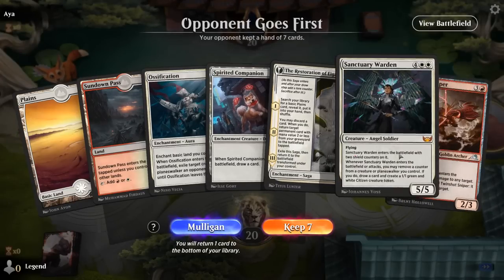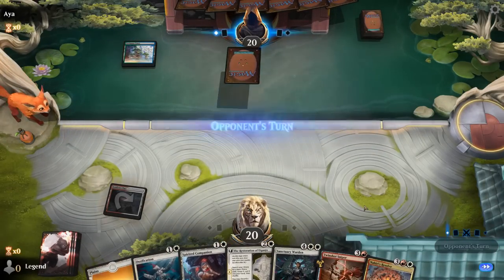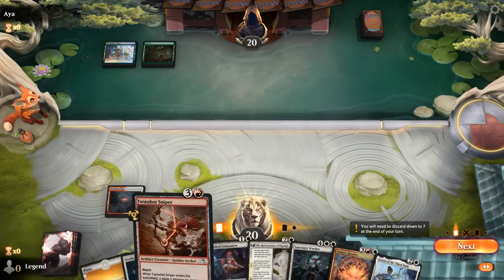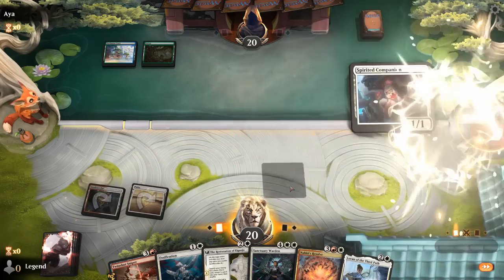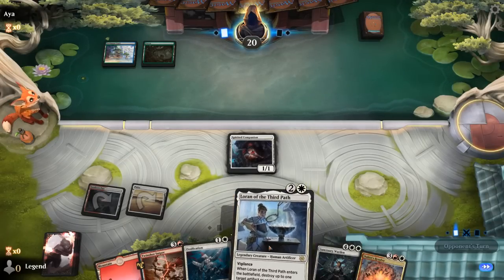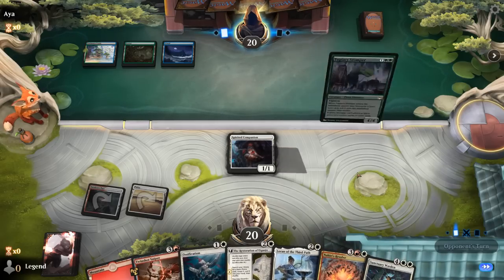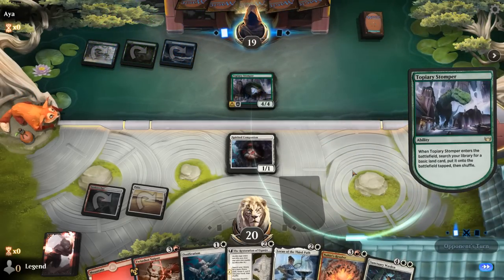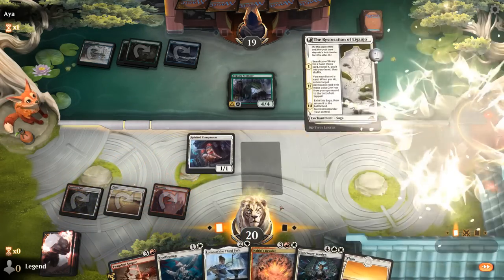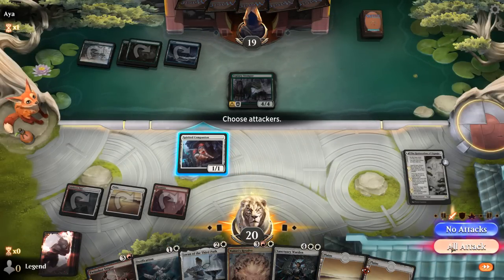We're on the draw with a decent hand — Companion into hopefully Restoration, with bit of early interaction from Ossification and Sniper. Just need to hit the third land drop. Opponent's blue-green, and we've got a nice late game with Nahiri's Resolve and Sanctuary Warden. Opponent ramping with Topiary Stomper. Play Restoration, get a Plains. Could discard an Ossification next turn to put it in play, but might be better off just ramping and putting the Plains on the battlefield.